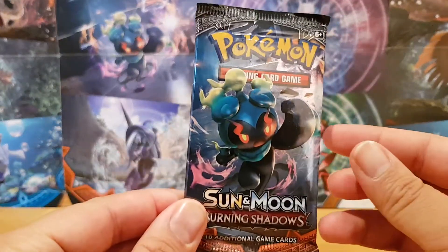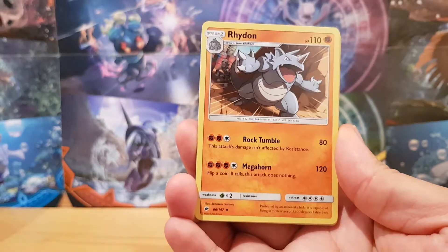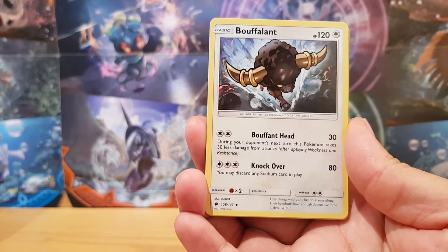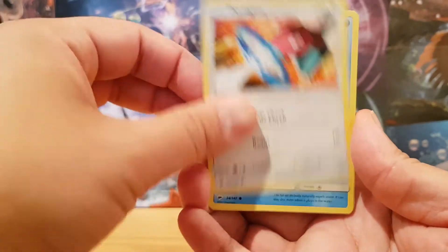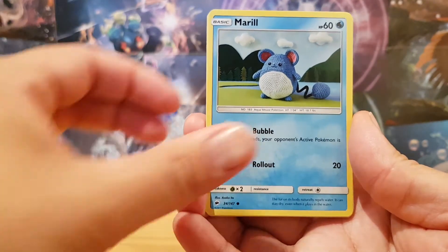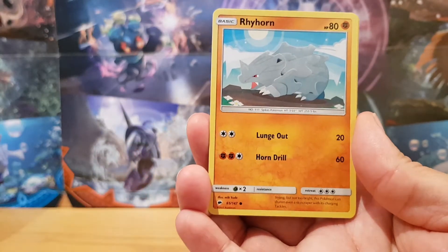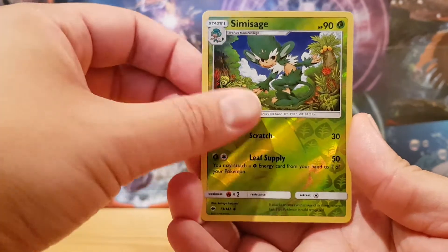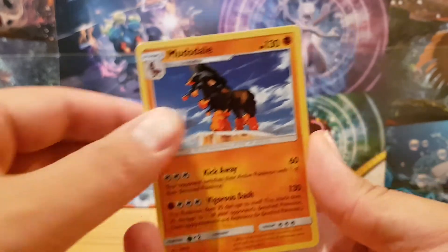Final pack — let's see what we end up with. Lightning Energy, Rhydon, Electric again, Buffalant again, Charmander, Porygon, Marill, Hoothoot, Rhyhorn, a Reverse Holo of a Simisage, and just a regular Rare of a Mudsdale to finish the pack off.